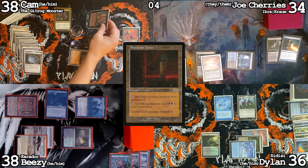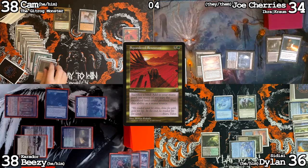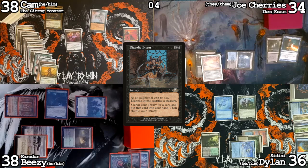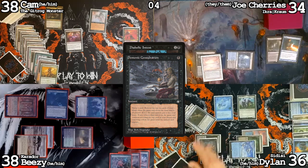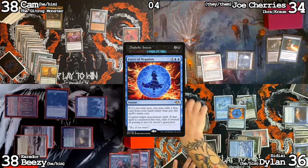Use green mana to cast Elves of Deep Shadow, use two black mana, sacrifice Elves of Deep Shadow to cast Diabolic Intent — Mystic Remora trigger, draw. Cast Demonic Consultation — Force of Negation. Six cards counted. Force of Negation pitching Cyclonic Rift on Diabolic Intent. Diabolic Intent is exiled. Now I have no lands. You have Threshold. Let's go to combat — Cherries, attack you for six, down to 27. Draw, play Mana Confluence, play a Signet — Mystic Remora draws, pass.